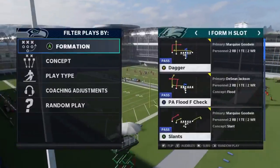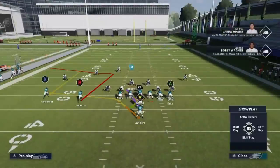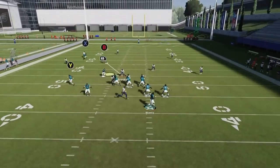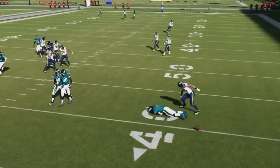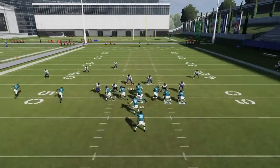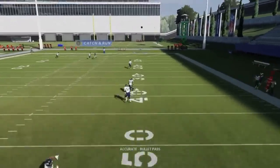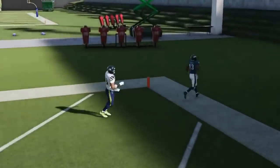Next up, out of the I Form H Slot, we have the PA Flood F Check against Cover 3. Because of the offset formation, the way they align it this year is pretty weird, so it's actually a pretty easy Cover 3 one-play touchdown if you can get protection. I had two guys blocking absolutely nobody, but there should typically be plenty of protection. You just bullet pass lead away similar to the way you would in a Cover 4.